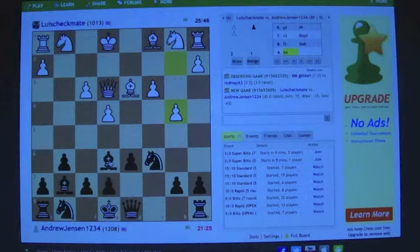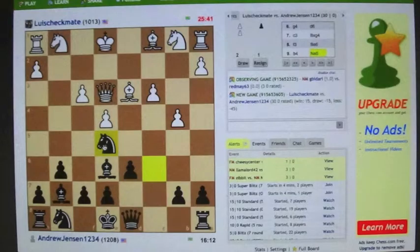He moved his pawn forward with the intent of advancing it to attack my knight. I moved my knight to a square that probably wasn't the best move because it blocked my bishop on the long diagonal, making it somewhat obsolete. Looking back, I should have moved my rook pawn forward one space — that way, if he advanced his pawn I'd just take it, and any further pawn attack would result in me capturing his rook, so he couldn't really harass my knight.